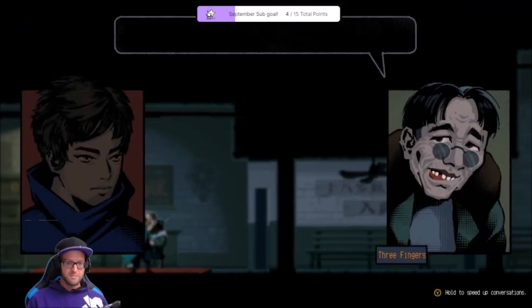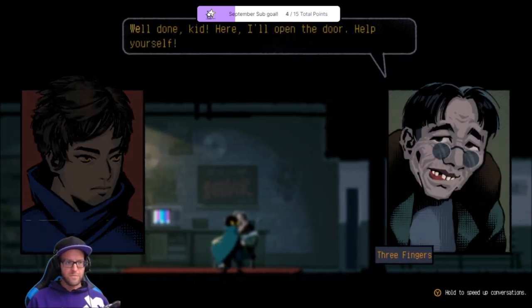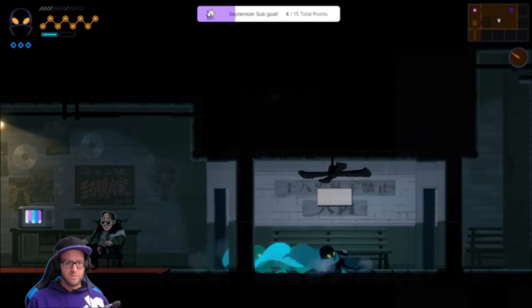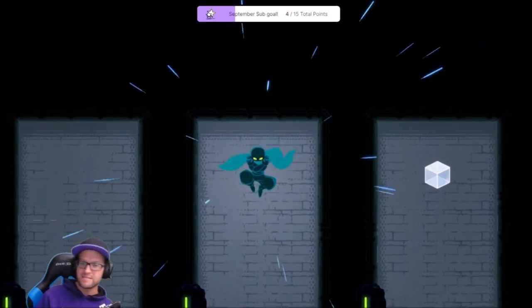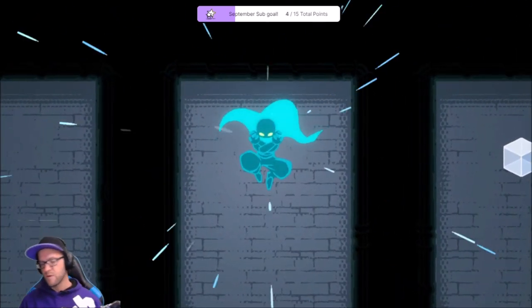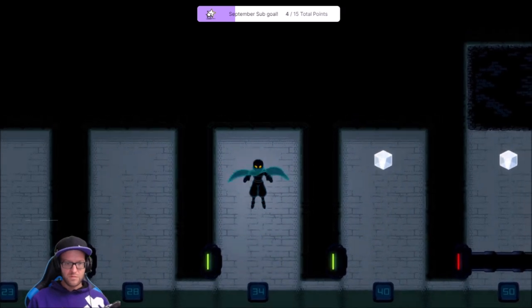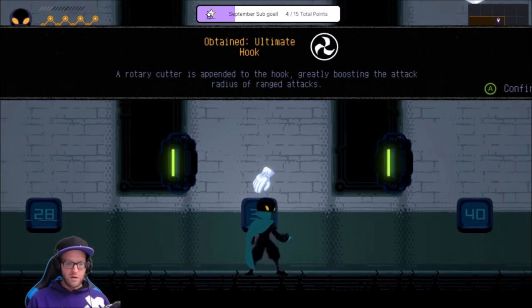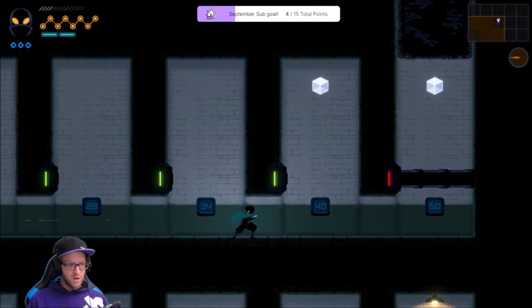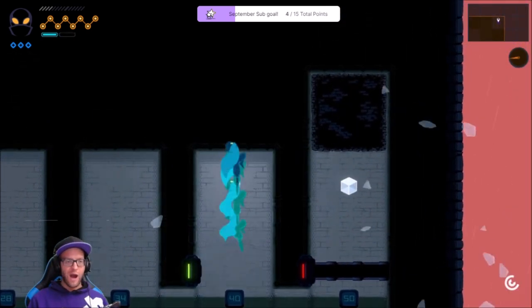Hi, buddy. Can you open another door for me? New ability. Nice. This is the one that I wanted the most. Ultimate hook. Dude, that is awesome looking. Wow.